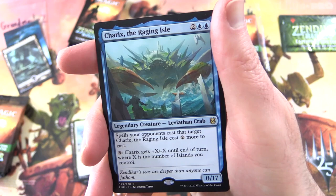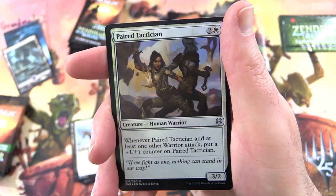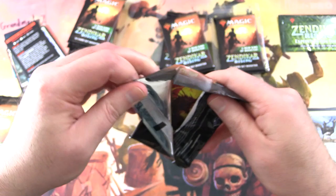Whenever your opponents cast a target spell, Charricks Raging Isle costs 2 more to cast. And for 3, you get +X/-X until end of turn, where X is the number of islands you control. Zendikar's seas are deeper than anyone can fathom. And a foil Paired Tactician with a minigame — Booster Sleuth. What are you thinking of the minigames? Leave a note in the comments.